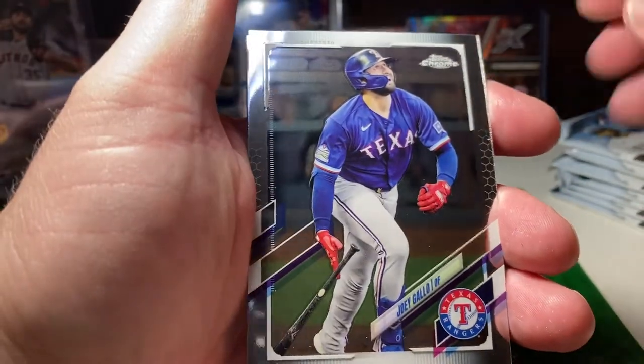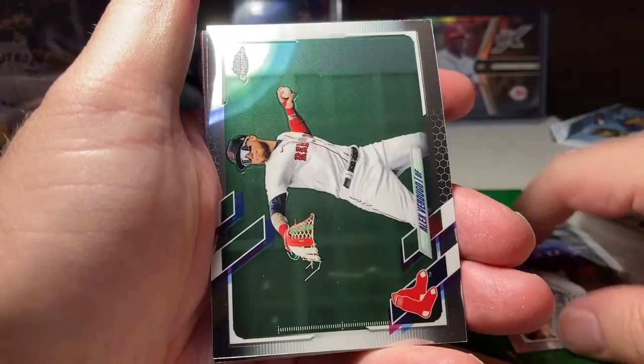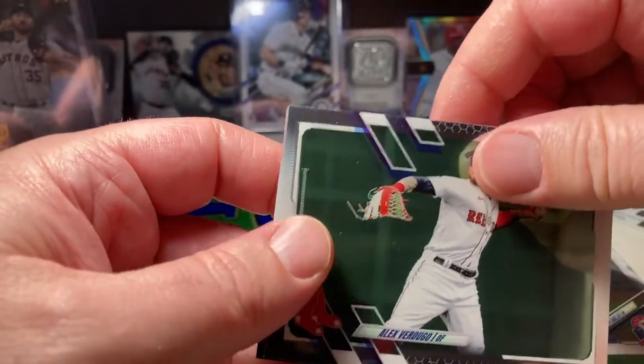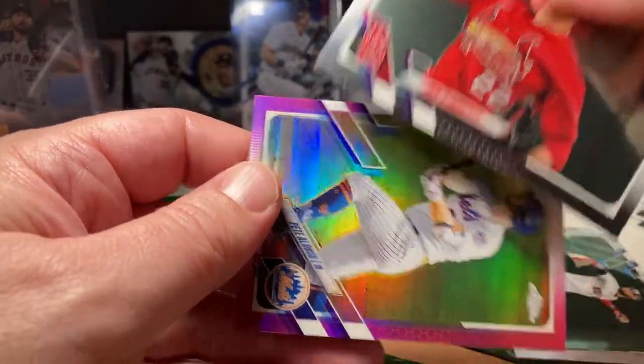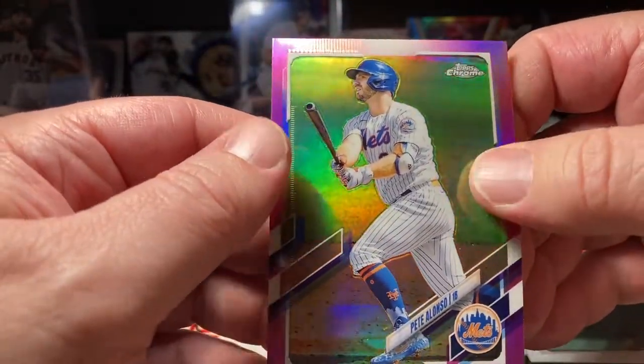Joey Gallo leading it off. Alex Verdugo. Jack Flaherty. And we got a pink refractor — a Pete Alonso. Nice.